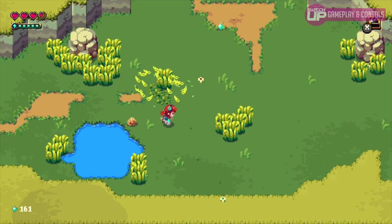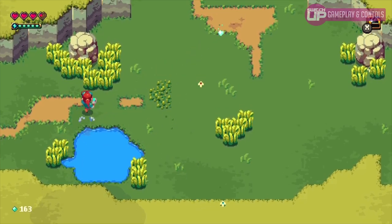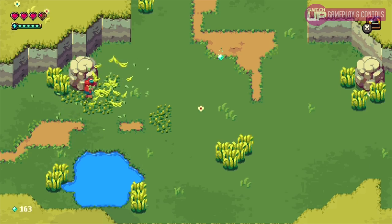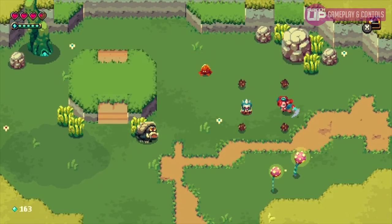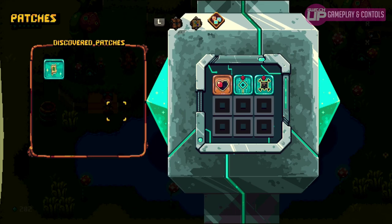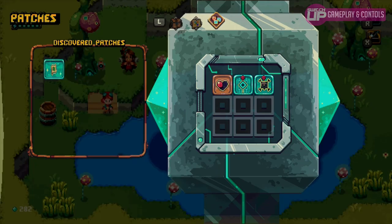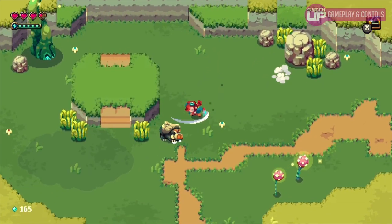Being a Nintendo Switch title, the developers did not miss the opportunity to utilize some of the added features that come with the hardware. When you're in the med lab working on your upgrades, the touch screen has been utilized to effortlessly allow the player to move their power-up patches. Unfortunately there was no utilization of the motion controls, but its lack of inclusion here is truly not noteworthy.